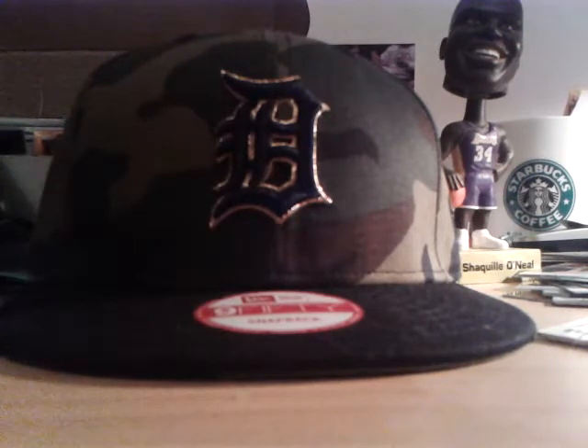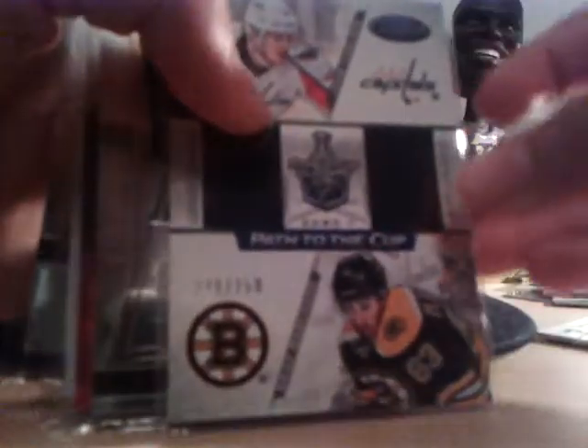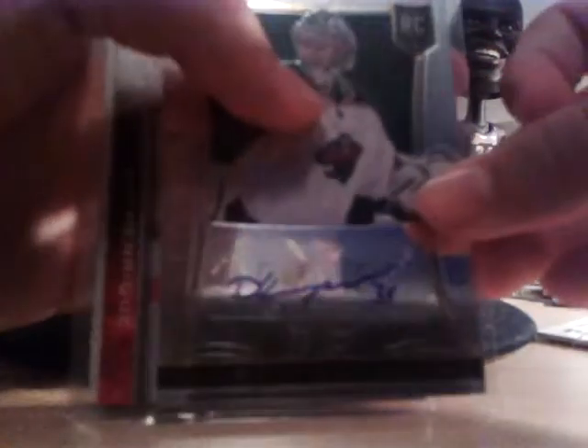Now on to the jerseys, autographs, stuff like that. Jeremy DeShane, Score Signatures. Path to the Cup — Brad Marchand and John Carlson, 249 out of 250. Darcy Kemper, Select signature auto, 205 out of 399.